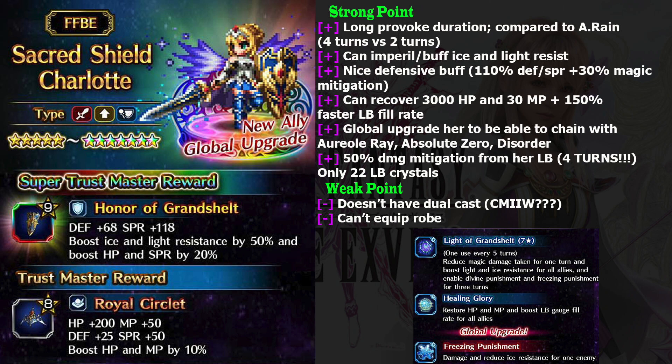Let's talk about her strong points. First strong point when you compare her to Awakened Rain is she has longer Provoke duration. Why compare her to Awakened Rain? Because on Japan, Sacred Shield Charlotte is the second AoE magic tank, so let's see how much improvement they got after Awakened Rain. Sacred Shield Charlotte's Provoke lasts for 4 turns, and Awakened Rain only for 2 turns — that's a really big difference.